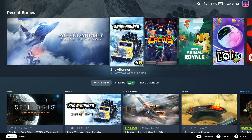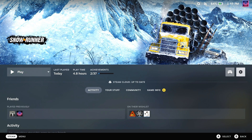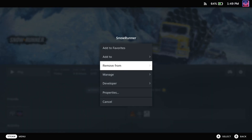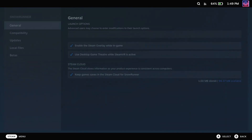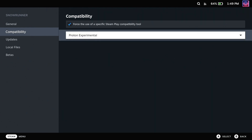Switching over to Proton Experimental or to other versions of Proton is simple to do. Just pick your game in your Steam library, go into the Properties, to the Compatibility menu, put a tick in that box, and make sure it's selected from the drop-down.